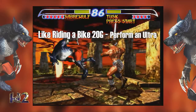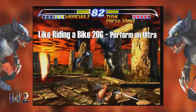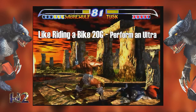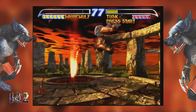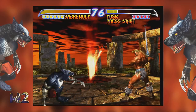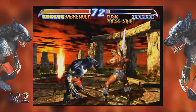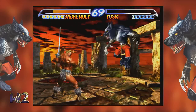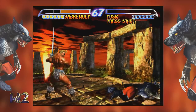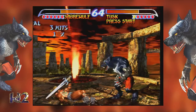Next one is Like Riding a Bike — perform an ultra classic ultra. I've never played this game. It's like a combo at the end you can do. If you hit Start during a match and go to Help, it gives you a list of everyone's ultras so it's easy to do. Ultras are like a super combo of 30 to 40 moves towards the end of a match.